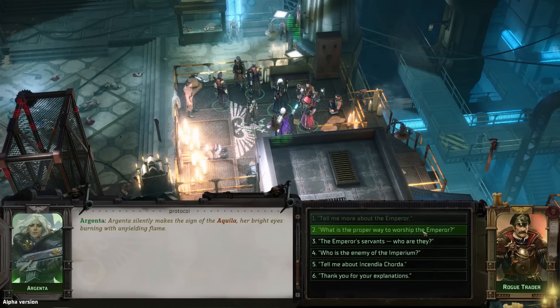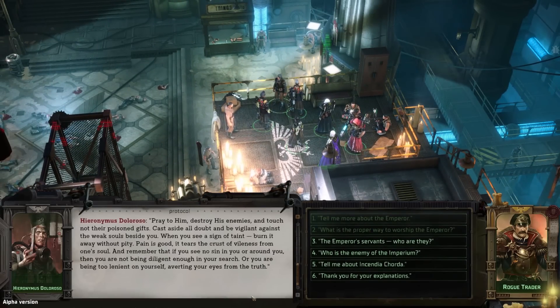On how one worships the Emperor: 'Pray to him, destroy his enemies, and touch not their poisoned gifts. Cast aside all doubt and be vigilant against the weak souls beside you. When you see a sign of taint, burn it away without pity. Pain is good — it tears the crust of vileness from one's soul. And remember that if you see no sin in you or around you, then you are not being diligent enough in your search, or you are being too lenient on yourself, averting your eyes from the truth.'